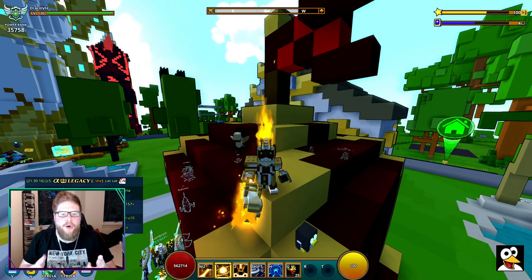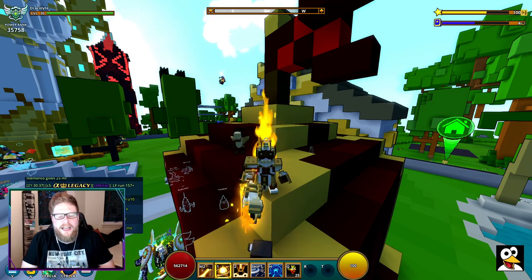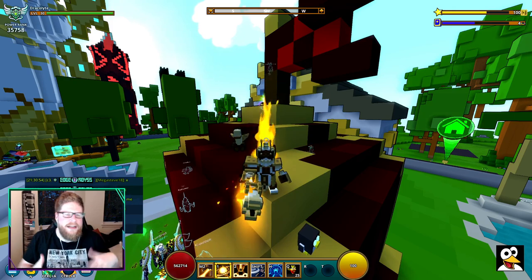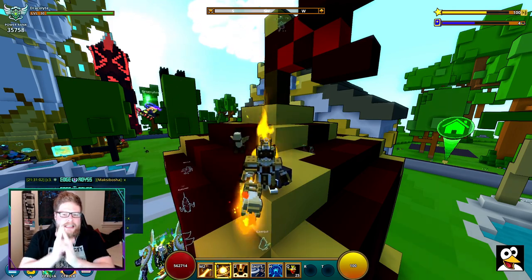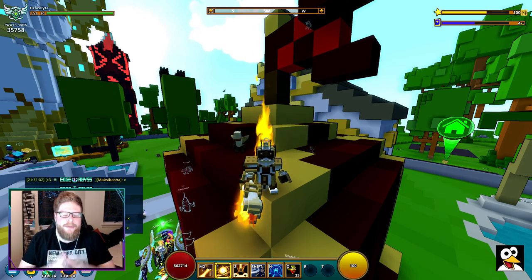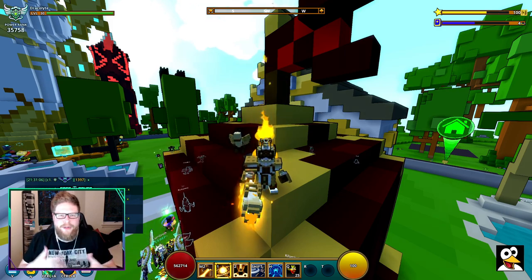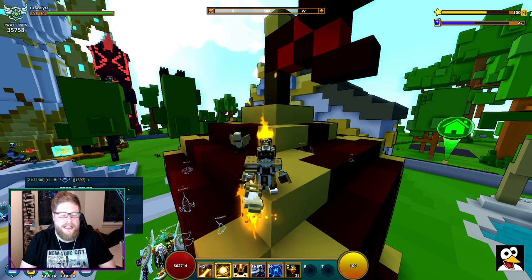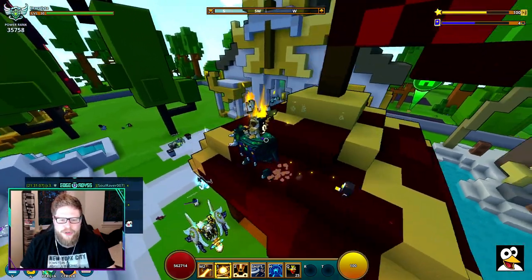If you are in a group, you can jump out of the private delve I'm showing today and get invited back, then keep continuing — just don't all leave at the same time. Then you can go buy whatever you want in the hub. I'm going to show you the method, tips and tricks, and also a run that I'm doing as well.